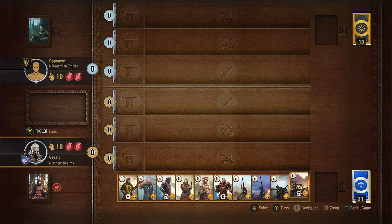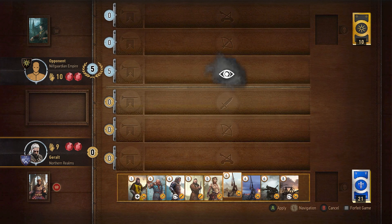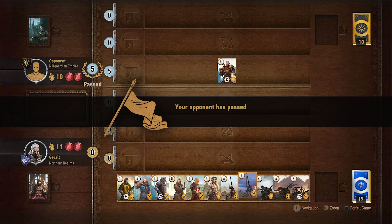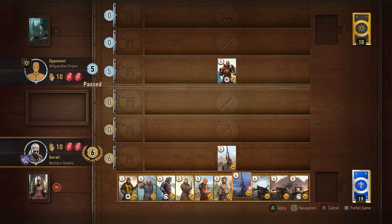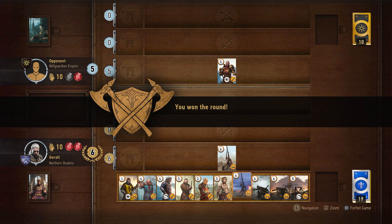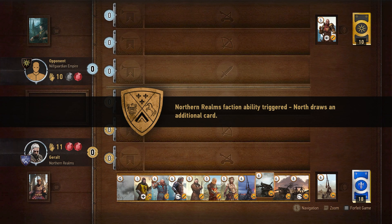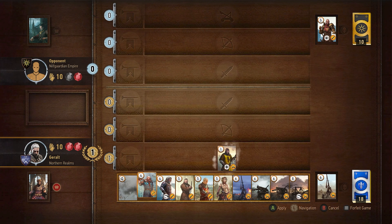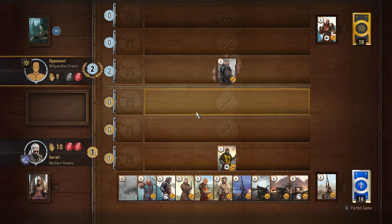I chose to play my Spy card first so that I could get a card advantage and also see where my opponent was going with their deck. My opponent decided to pass pretty early with five points on the board. Because I had a one-card advantage, I decided to play a six-point Siege unit so I not only won the round but kept our cards at an even place. The Northern Realms ability also gave me an extra card at the end of my turn. Because my play style is very reactive, I played a Kidwani Siege Expert first to get a low scoring point on the board that could build up with more strength.